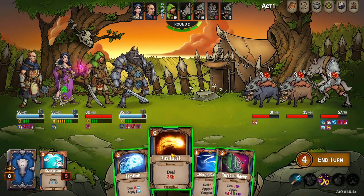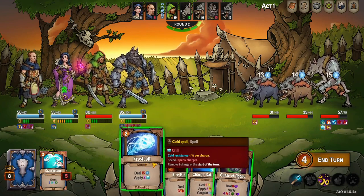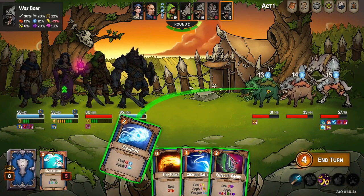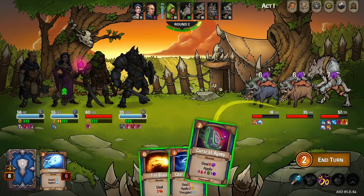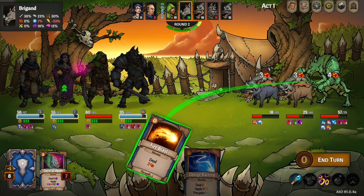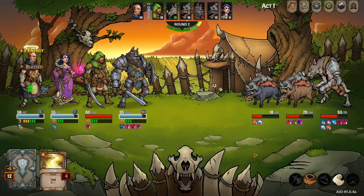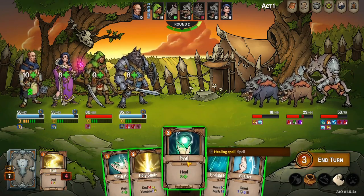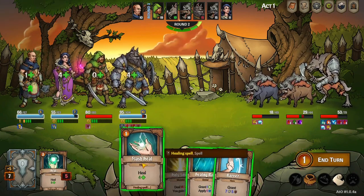We'll put this on the rear guy. Frostbolt — 15. Let's spread out the love a little bit. Curse of Agony — put that on the middle one. She's pretty powerful. We've got to keep her alive for sure.